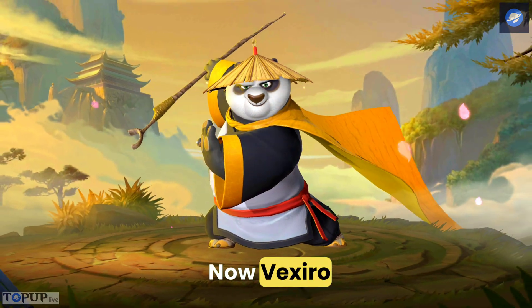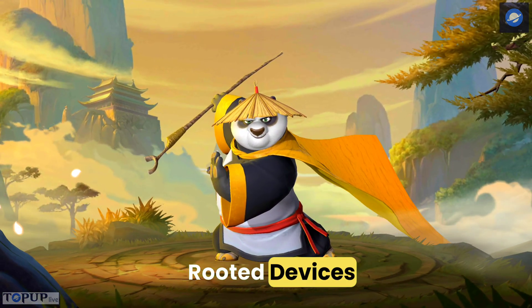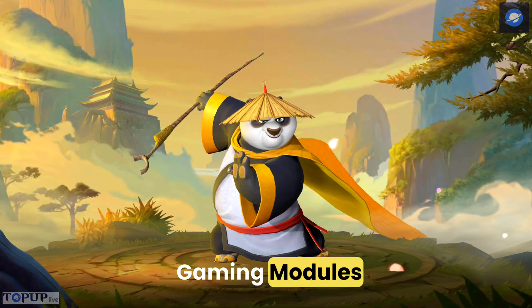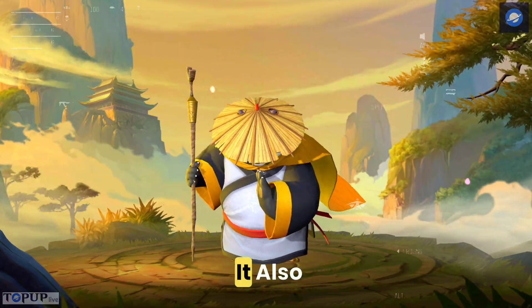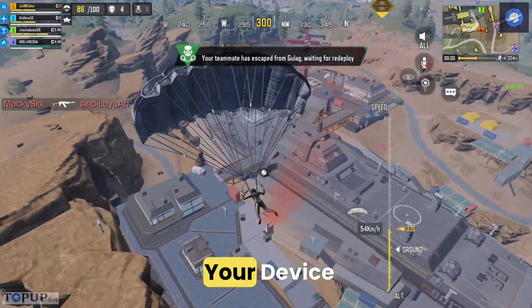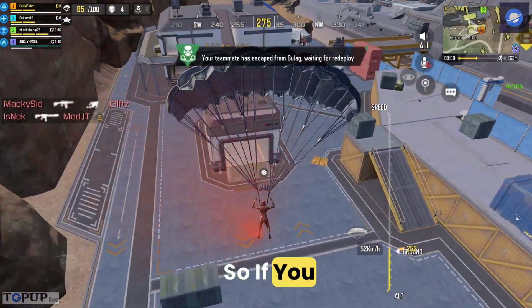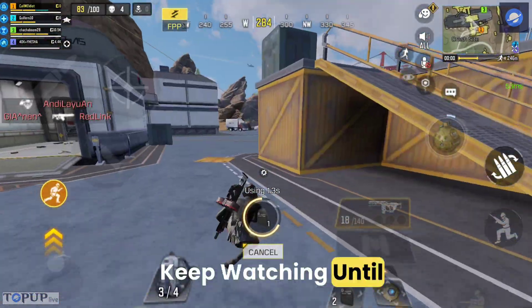Now, Vexiro works kind of like Magisk, but it's specifically designed for non-rooted devices. This app is basically your gateway to install and use gaming modules — the same type usually restricted to rooted phones. On top of that, it also comes with features to optimize your device performance and make it run smoother and faster. So if you want your device to feel snappier and give you that edge in gaming, keep watching until the end of the video.